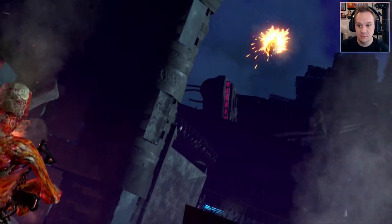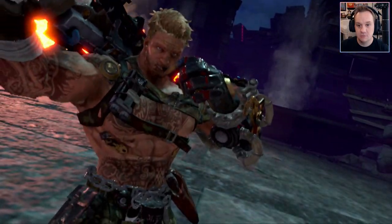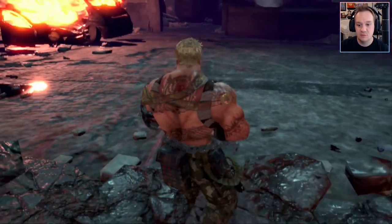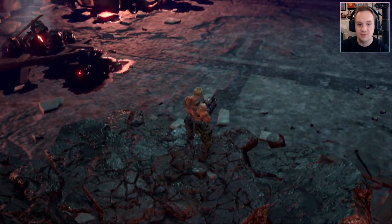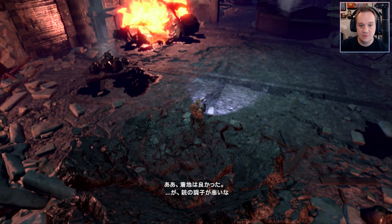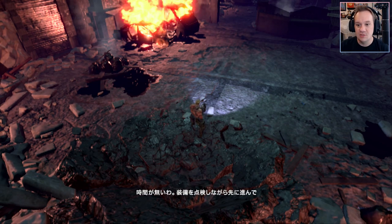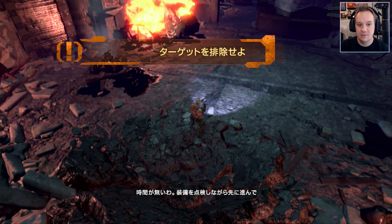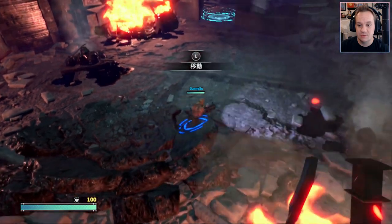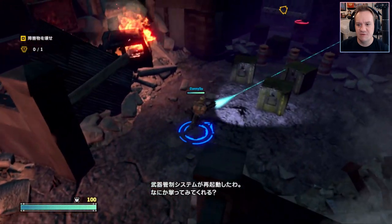Actively launching a missile - good so far, blowing up dudes, I like that. So we can see here the Switch is already showing its colors with the little low-res textures and lots of jaggies. That's been the number one complaint of everyone I've seen talk about this - it kind of looks like doo-doo. They're not wrong, but just because the game doesn't look the greatest doesn't mean it's not fun.